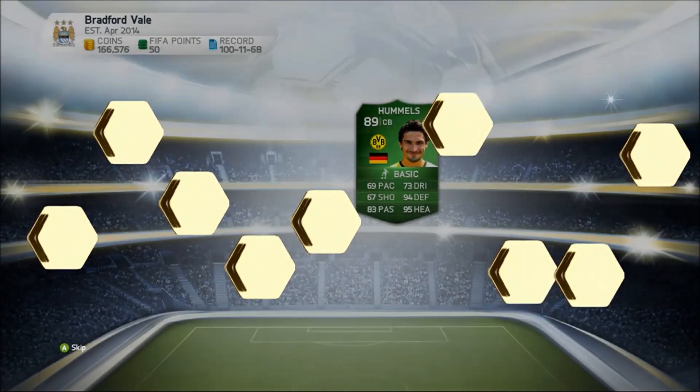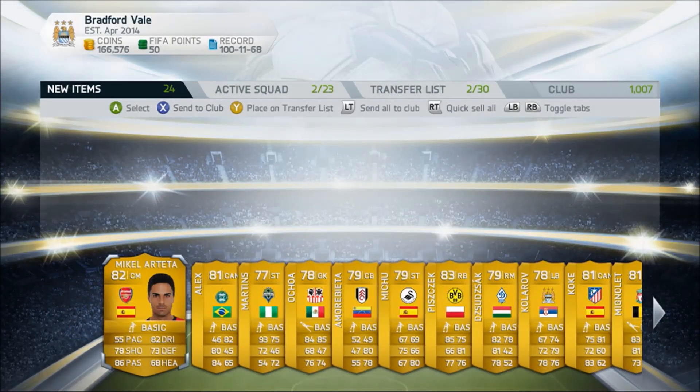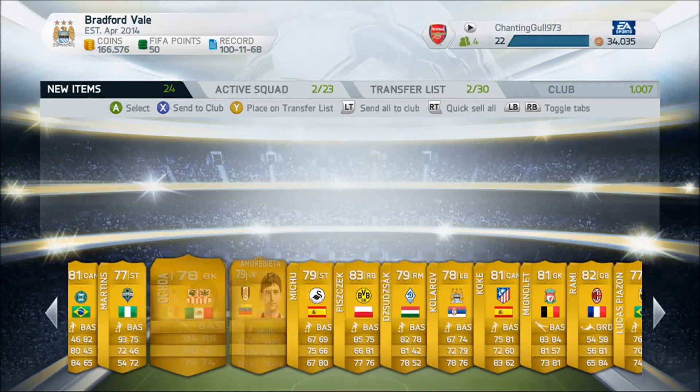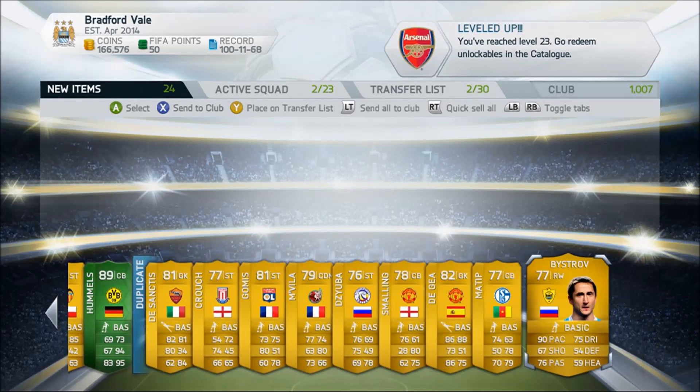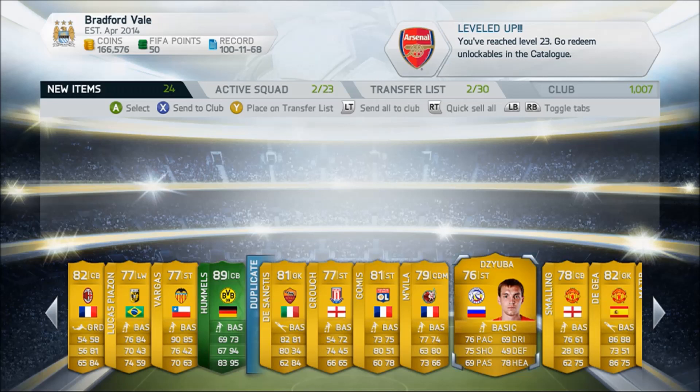The first pack was not the best, but it's always nice to get a green card. Into the second pack, we get Hummels International Man of the Match. And I don't mean second pack literally right after — I opened around 10 to 12 100k packs.